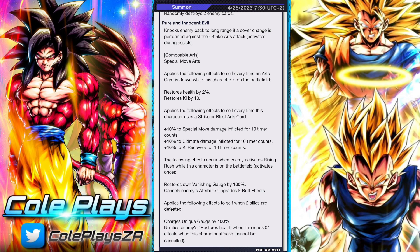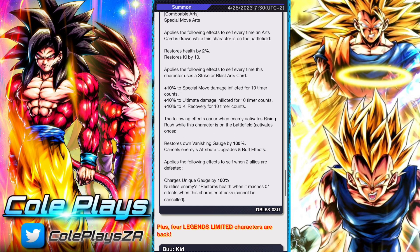He also has a cover change where he'll knock back the enemy to long range if a cover strike is performed against a strike arts card. He applies the following effects to himself every time an arts card is drawn while he's on the field: restoration of health and Ki. And every time he uses a strike or blast arts card he gains plus 10% to special move damage, plus 10% to ultimate damage, and plus 10% to Ki recovery.